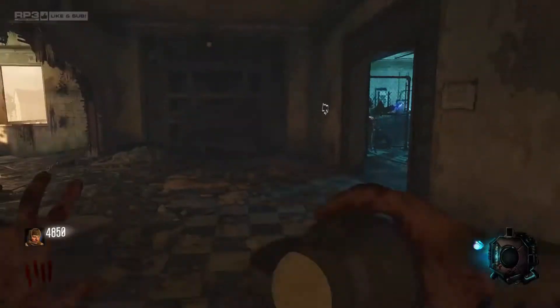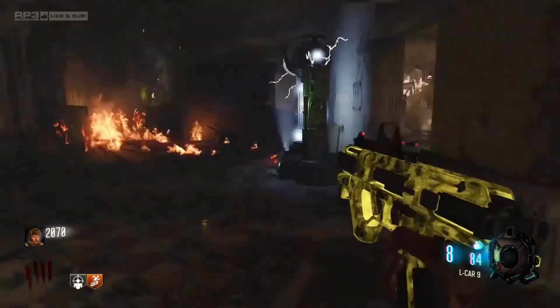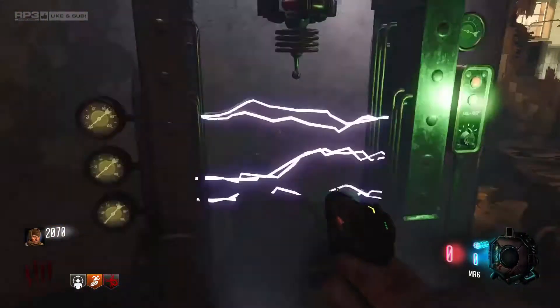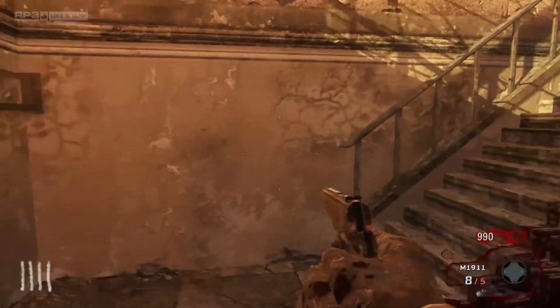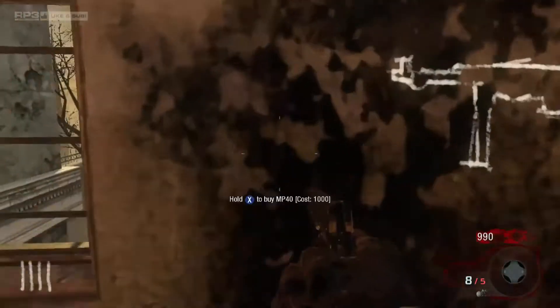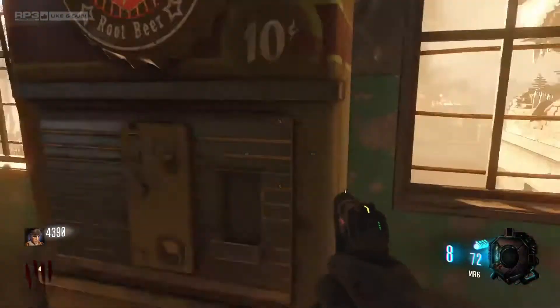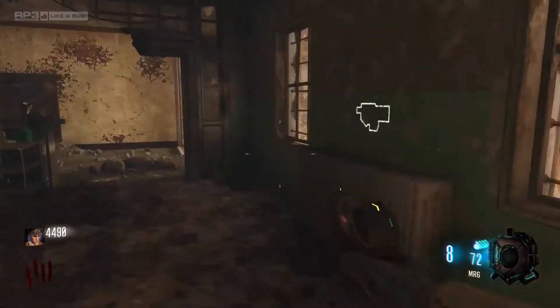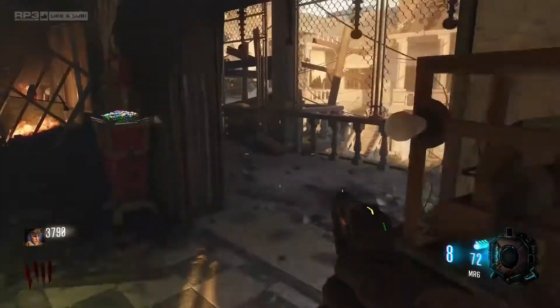You can get the off-map perks Stamina Up, Widow's Wine, and Deadshot Daiquiri using this machine. The weapons from each game carry over to the box in Verruckt. The wall weapons remain the same in World at War and Black Ops 1. In the Chronicles Remaster, you unfortunately have Black Ops 3 weapons on the walls — no original wall weapons carry over.